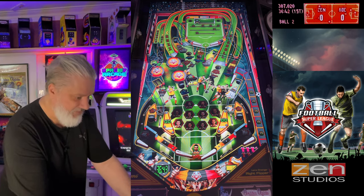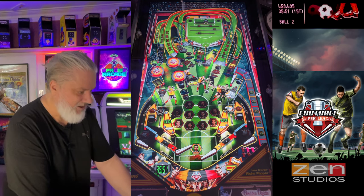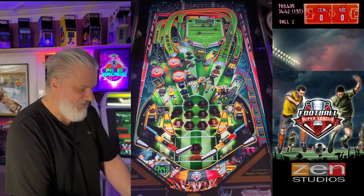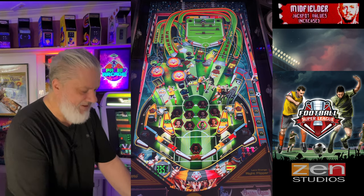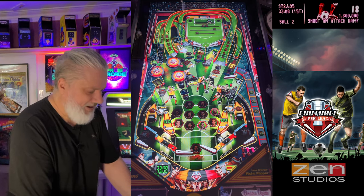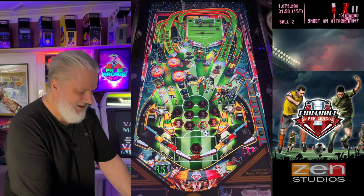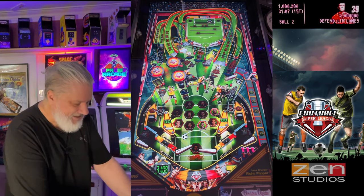Trying to look at what I'm supposed to be doing here. Going up to those right-hand shots. The cool thing about this table is it's got these two flippers down on either side - when the ball goes out on the outlane you have the opportunity to kick the ball back in again, and I think that's a really nice touch to this table. I've obviously missed the timing there.